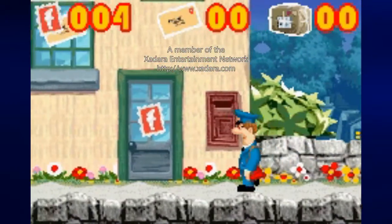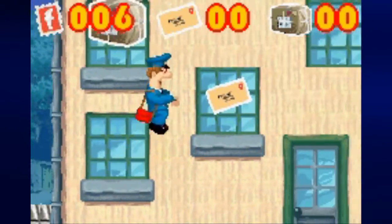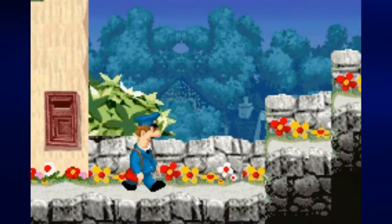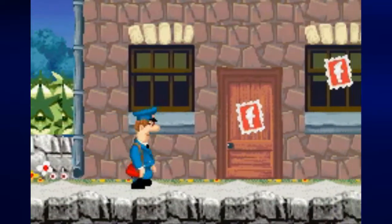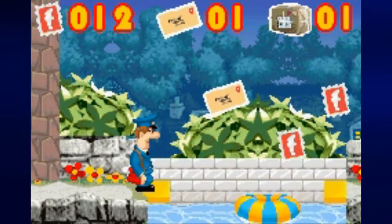We are now on level 3A where we have to find Reverend Timms. You're probably wondering why I went left first — it's because I had to grab all of this: six stamps, a letter, and a parcel. These eight things are easy to miss if you don't know where to look, and especially if you don't know to go to the left at the beginning of the level.